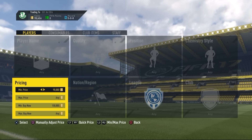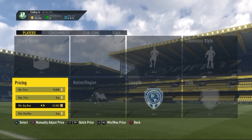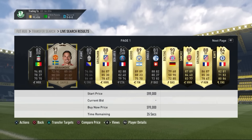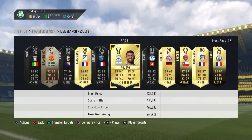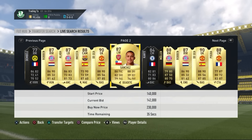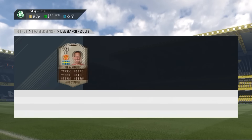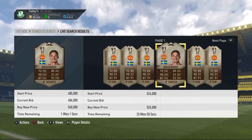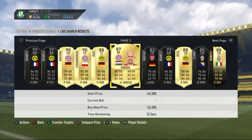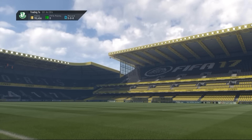If you have a lot of coins — say 90,000 or more — just set your maximum price to however many coins you have and look for expensive cards on the market. Focus on open bids on high-rated players. For example, Ribery probably goes for more than 500k, so bidding on him wouldn't be bad. Some of these cards go for around 90,000 coins so it's a great high-budget bidding method.